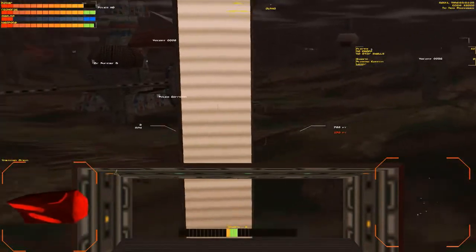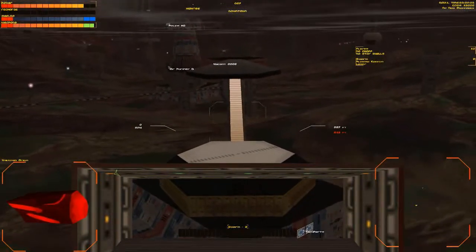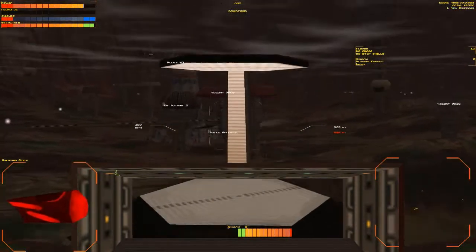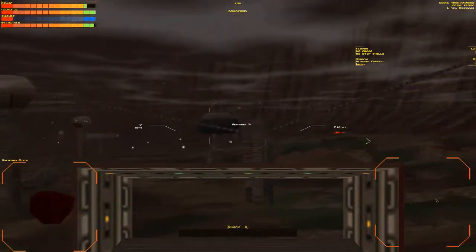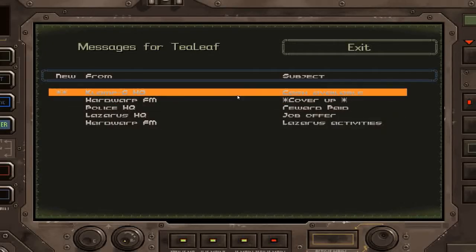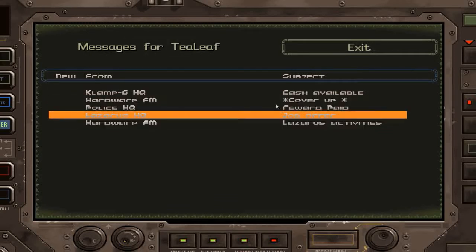Let me show you something — this is a recharging station. Think about what it looks like. All the ships gather onto these to recharge at night because you are solar powered. That kind of makes sense why they're called moths, doesn't it? Anyway, I've got a new message from Clamp G: please kill Lazarus people and we will give you money. That's just Clamp G giving a counter offer to Lazarus.